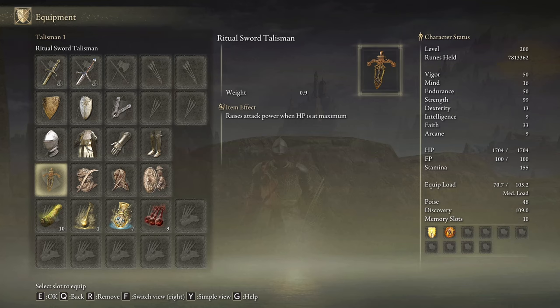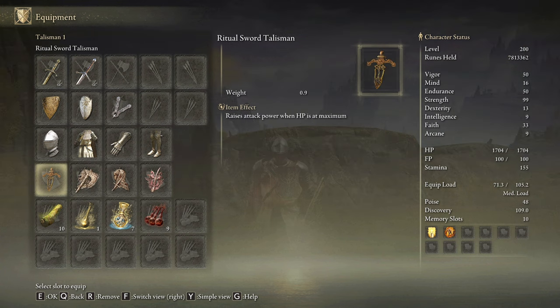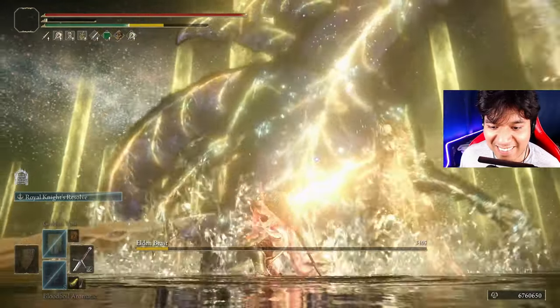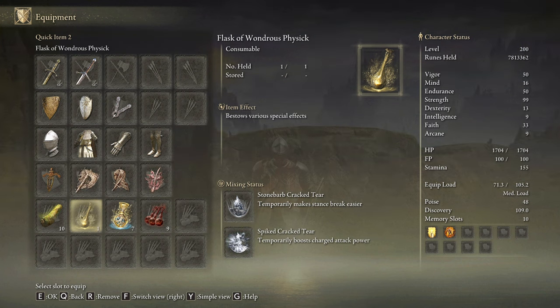According to the sword and shield playstyle this build features, the best talismans we can use are the Ritual Sword Talisman, the Couptured Sword Talisman that will boost the damage of guard counters, the Dagger Talisman, and the Greatshield Talisman that will reduce how much stamina we use while blocking. Nevertheless, because of my aggressive playstyle I found the Ritual Sword Talisman, the Axe Talisman, the Dagger Talisman, and the Rotten Winged Sword Insignia as a better combination to dramatically boost the performance of this build, even against the toughest bosses of the game. The same happens with the Physic Flask — the Stonebarb Cracked Tear and the Greenspill Crystal Tear are the recommended tears, but if you manage your stamina properly you can go with the Spear Cracked Tear instead, which will stack with the Axe Talisman, creating the most effective combo for this type of build.